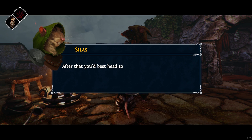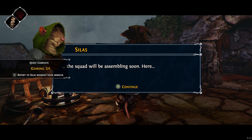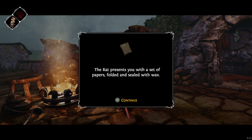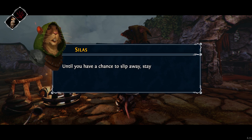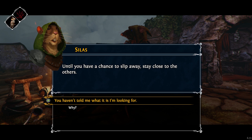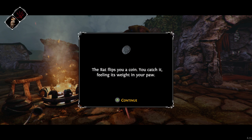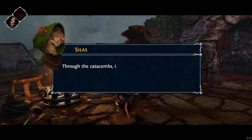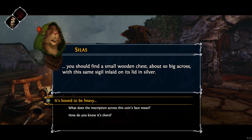You'll be fine. After that, you'd best head to the west gate — the squad will be assembling soon. The rat presents you with a set of papers folded and sealed with wax. Give this to the sentry. Until you have a chance to slip away, stay close to the others. You haven't told me what it is I'm looking for. Through the catacombs, in the tomb of the hero Doinlin, you should find a small wooden chest, about so big, with the same sigil inlaid on its lid in silver.